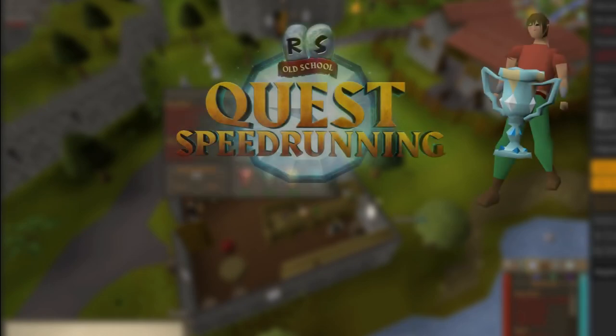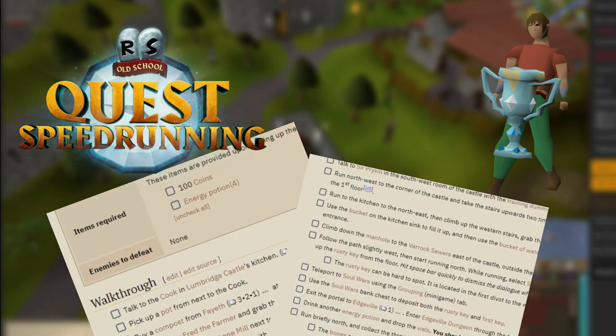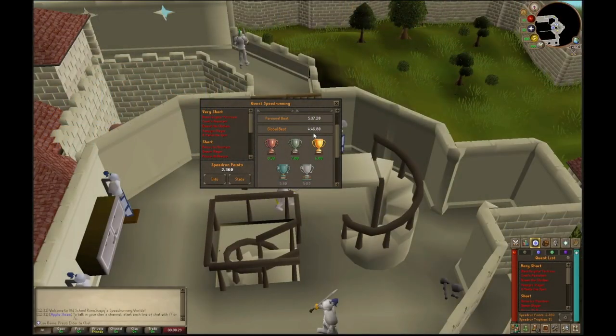Hello and welcome to my Platinum Speedrunning quest guide series, where we play through each quest step by step alongside the speedrunning wiki guides to help you achieve your speedrunning goals. Today we will be doing Black Knight's Fortress, which has a Platinum speedrun time of under 5 minutes and 30 seconds.